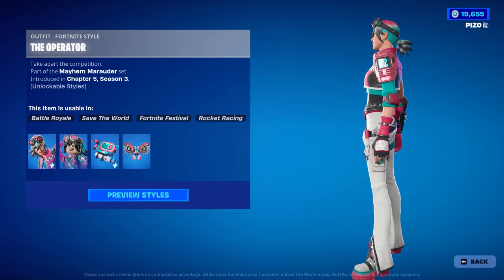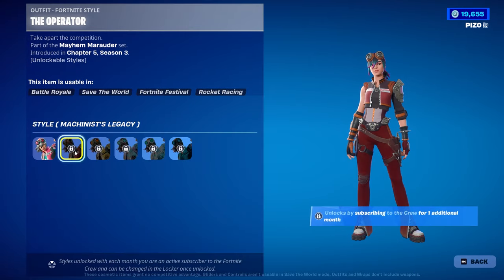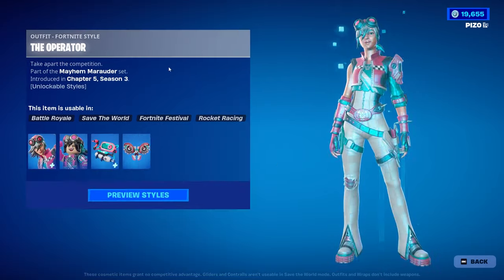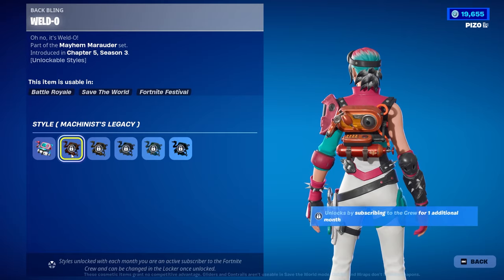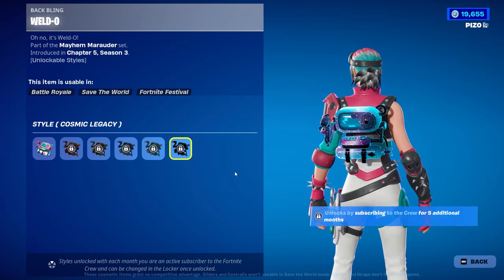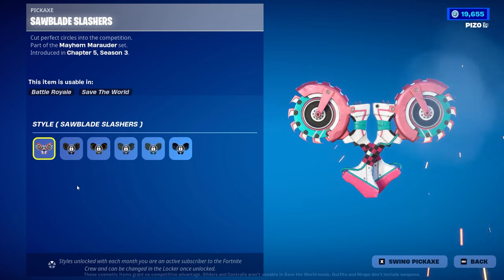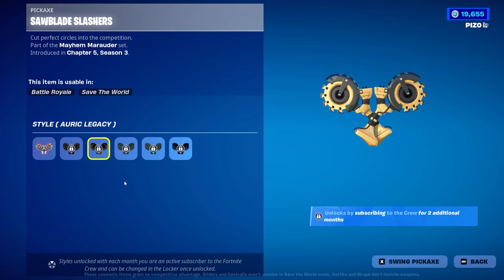This is The Operator, the Fortnite crew for August 2024. The edit styles include the legacy styles, but I do like the machinist one here — this looks really good. Gold, prismatic, like an ice, and then the cosmic. The Lego looks fine, no problems here. The backlink has the same legacy styles again; I like the machinist one and the gold as well.